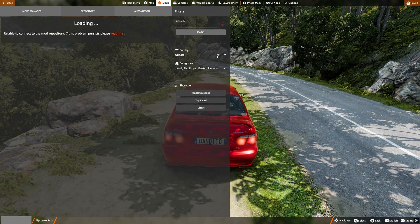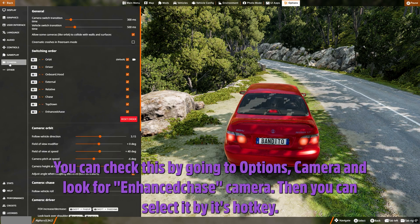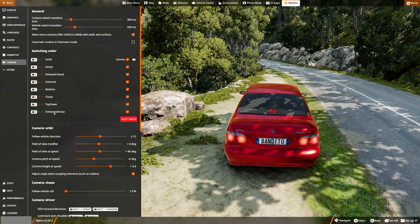Once you subscribe to it, if you are in chase camera it will automatically change to the Enhanced Chase Camera. You can check this by going to Options, Camera, and look for Enhanced Chase Camera. Then you can select it by its hotkey.